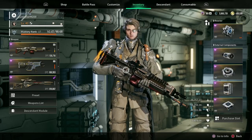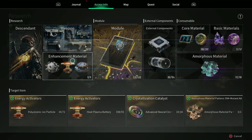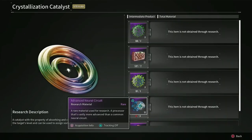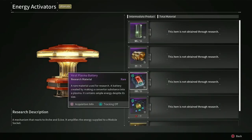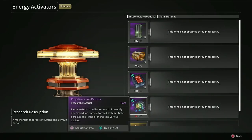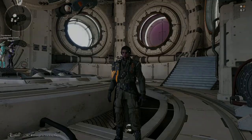So now that we're done talking about blueprints, because I can't really give you anything concrete on that — I just can't. Let's talk about specifically the materials: the advanced neural circuit for the crystallization catalyst, the heat plasma battery, and the polyatomic ion particle for the energy activators. You're going to need lots of these to continuously make all the things you want. So I'm going to go over the best methods to farm these that I currently know of that I found in the game.